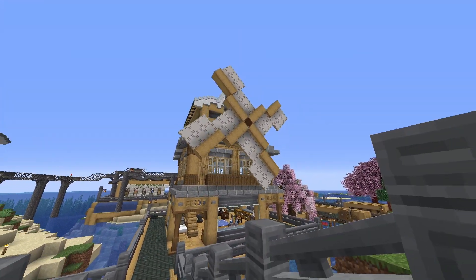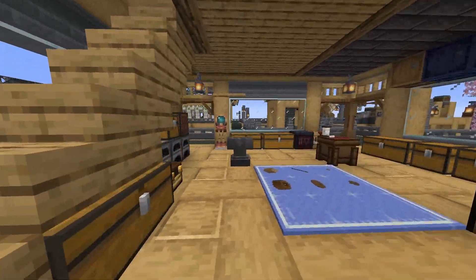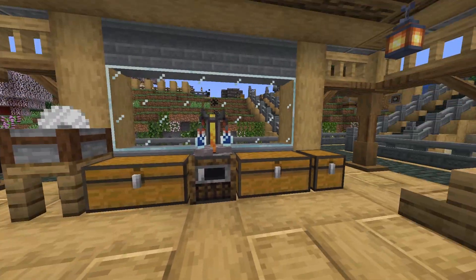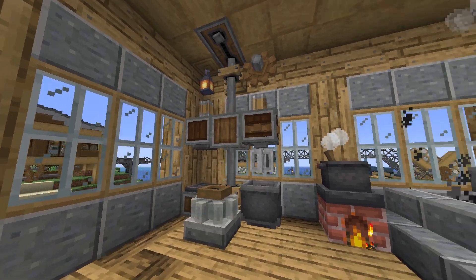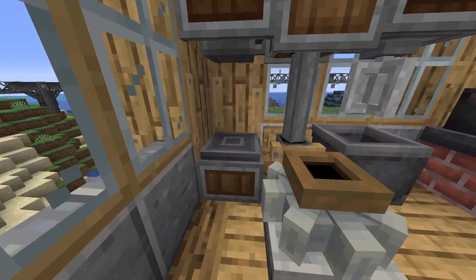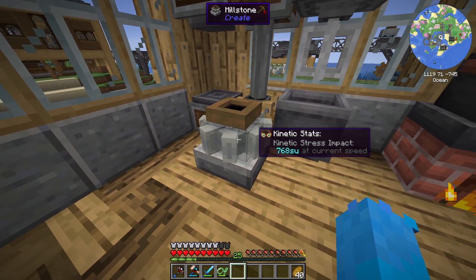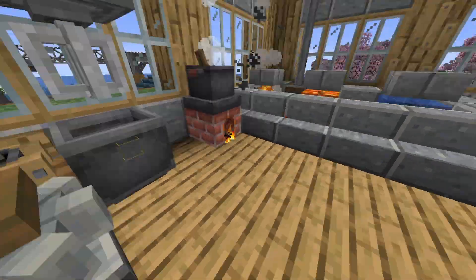First thing I want to show off is my windmill that I made. This is my starter base, the base that I built first. This is where my main storage room is and where I craft all my items. I have my diving gear which I use to swim, smithing table, brewing stand — all sorts of stuff that you need to play Minecraft. This is the middle room, where I use my mechanical press to press ingots into sheets, my mixer in order to mix items, and my millstone that I use to grind — for example — wheat down into flour and make bread out of it.